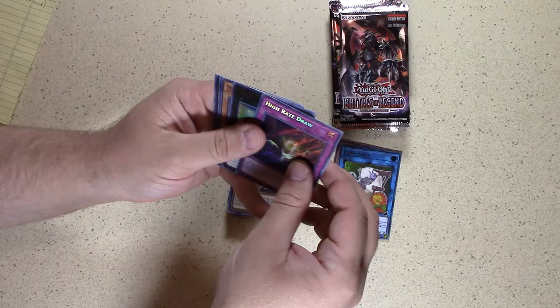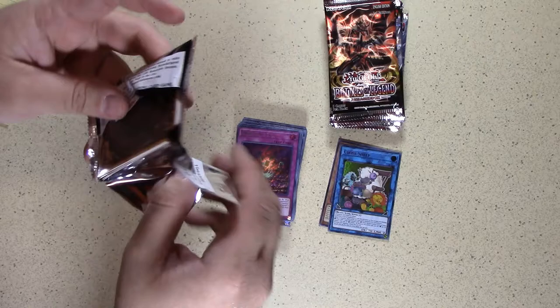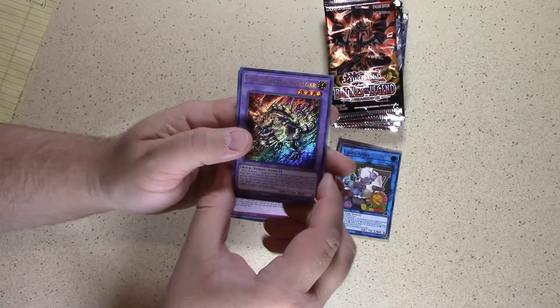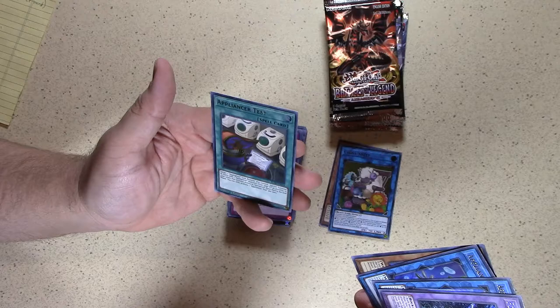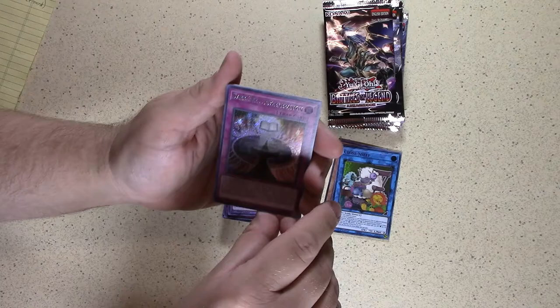Ooh, High Rate Draw. Stack number two — we've got something good. Fossil Dragon Skulgar, pretty cool. More Appliancers — three Appliancers in this pack! Konami's trying to tell me something. I don't know why, but I suddenly had a strong desire to buy a new dishwasher. Dark Spell Regeneration.